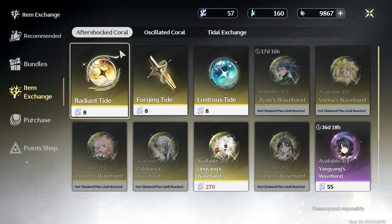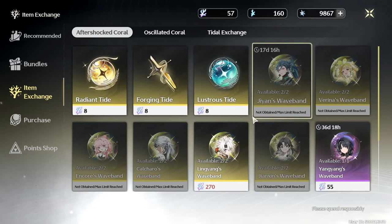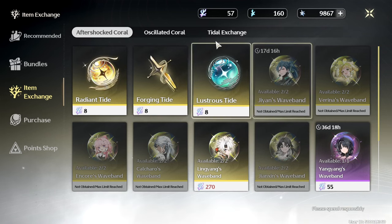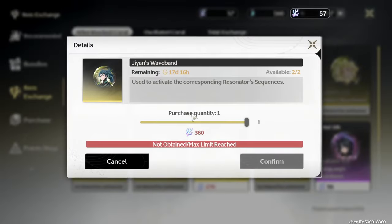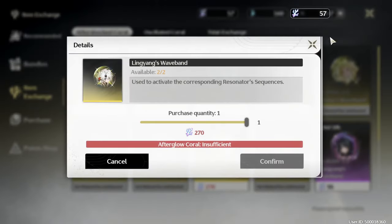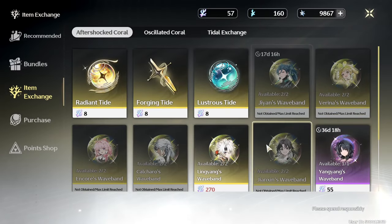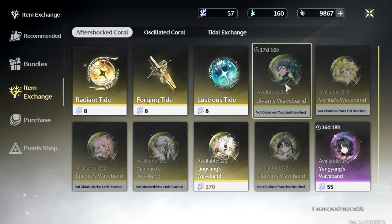I want to try to convince my friends with a PowerPoint, because you can use the Afterglow Coral to buy a Resonance, which is like an extra constellation — same thing as the existing one, but you can buy the limited one if you already own one copy of it. I think saving up for the Resonance is a better idea.